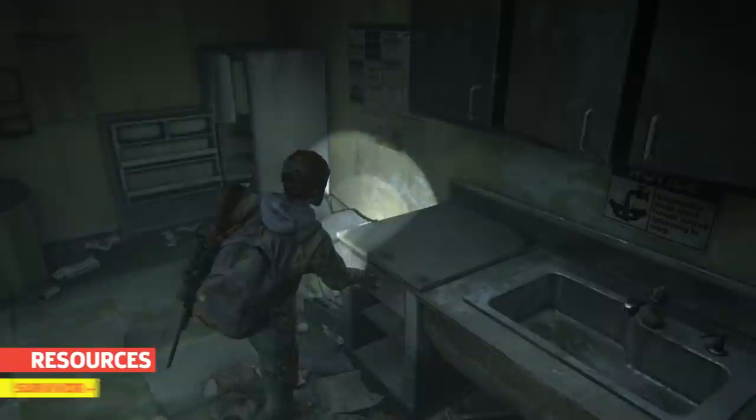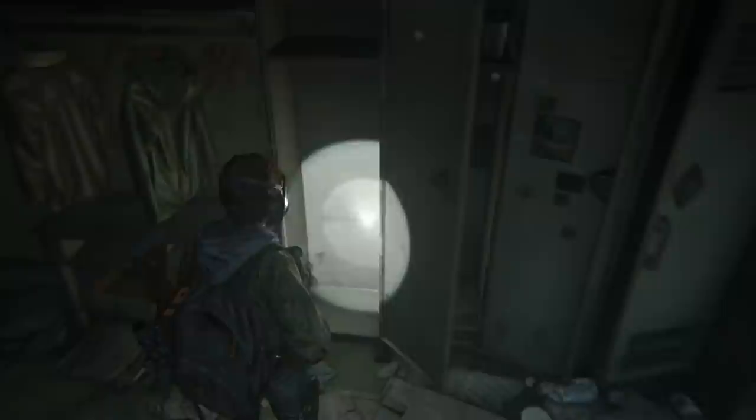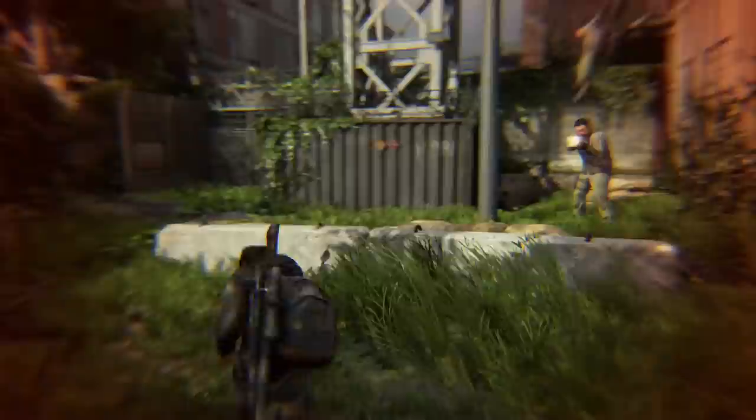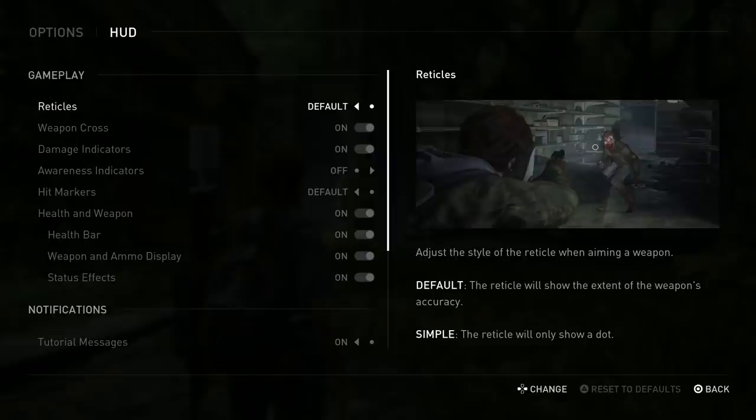Next, resources. I tuned this up to Survivor Plus as well because I'd imagine that most, if not all, the areas that Ellie visits have been picked clean. Now, the allies difficulty option is one I think we can play with. The lower difficulty you pick, the more aggressive your companions will be. I ended up choosing moderate. Yes, this will make things easier, but I actually find it unrealistic when my AI buddies aren't doing anything. Dina grew up in this world, so she should be as capable as Ellie.